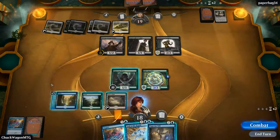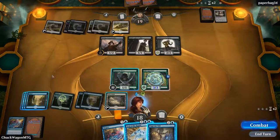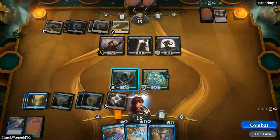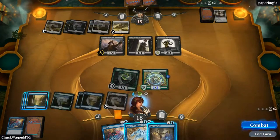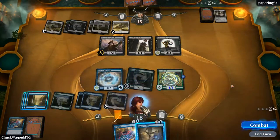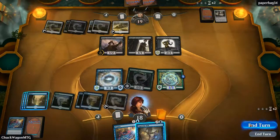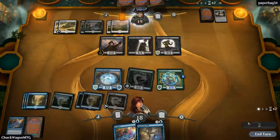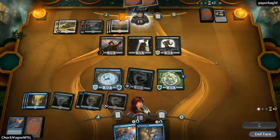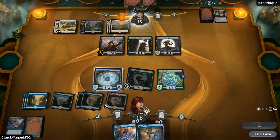I was really hoping for a Forest — that would have just been awesome. One, two, three, four — tap him for five. Then we still have enough to do either the Negate or the Supreme Will if need be. No attacks. Yeah, that's where we need to be. I think we're sitting good. You go ahead and kill him now, I don't care — I am fine with that.